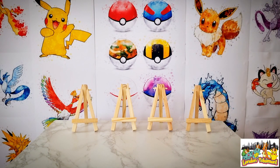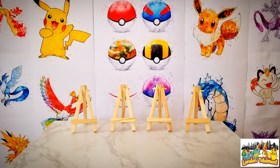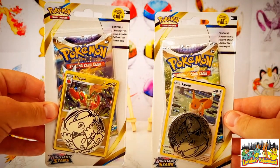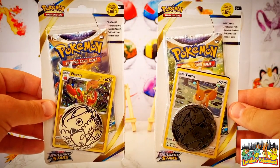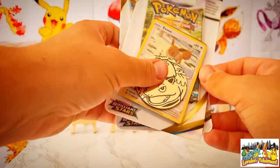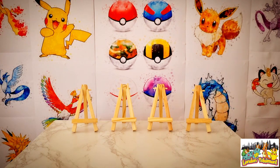Unfortunately I haven't been able to get my hands on any Lost Origin yet, as it doesn't officially release until next week in the UK. However, we will potentially be doing a giveaway in today's video if we are able to pull three ultra rares from our 10 booster packs. If we achieve that, I'll be selecting two lucky winners to each receive a Brilliant Stars Checklane blister — one with the Flareon promo card and one with the Eevee promo card.